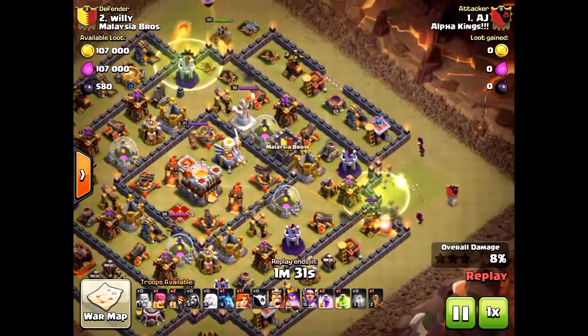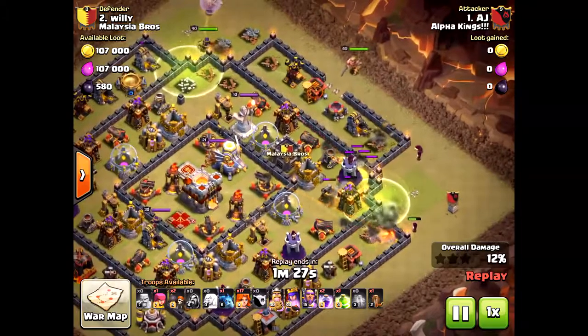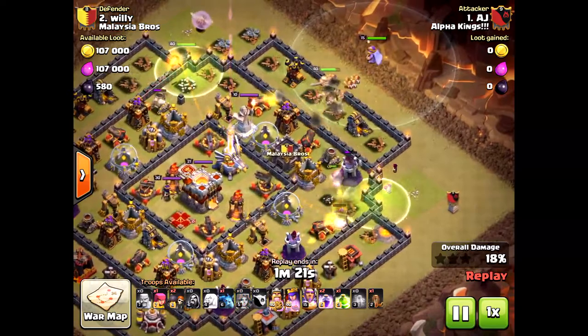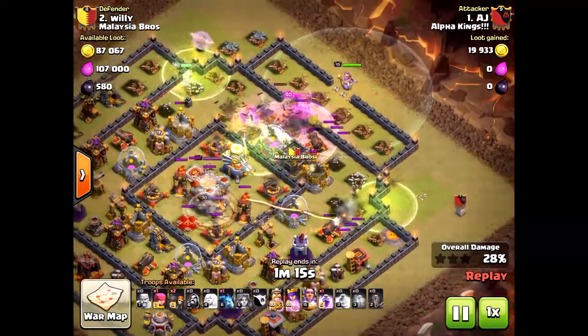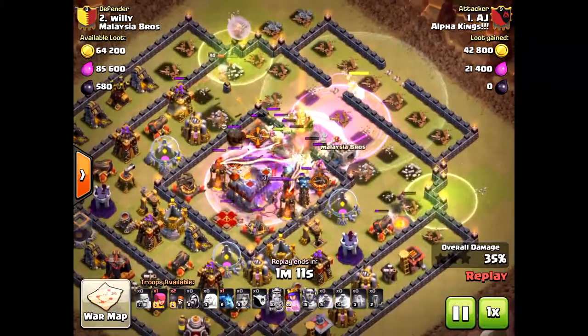What happens here is he's creating a path for the valkyries. It's critical to get those valkyries into the core of the base so they will take out the inferno towers, the eagle artillery — total annihilation. He didn't use a jump spell there; he didn't need it. Look at them as they're rushing towards the center — they're going to be lured by the king and the queen, so they'll go right toward the town hall.